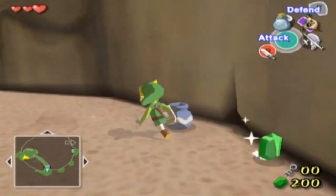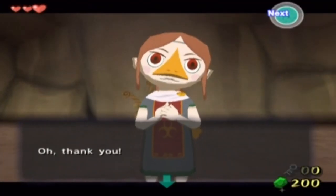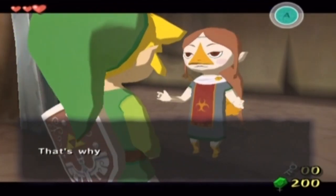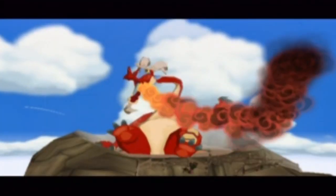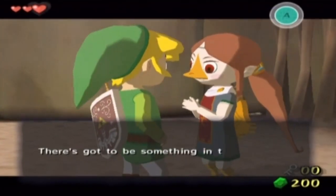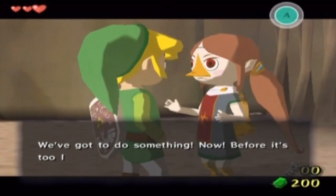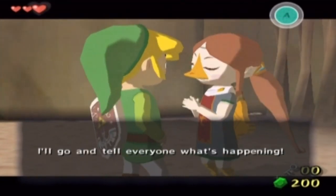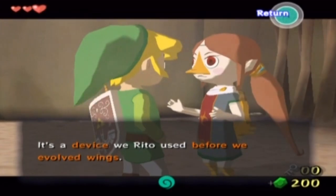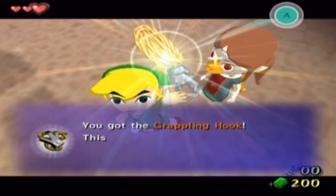What the heck are you doing, Medli? Yeah, I came to rescue you - there better be a prize out of this. But of course there is - it's a Zelda game and we always get rewarded for our good deeds. In this case it's actually something we need to get around the outside of this dungeon a little bit easier. Probably guessed already - it's the grappling hook. Why she didn't give it to me in the first place, I have no idea. But we've got the grappling hook.